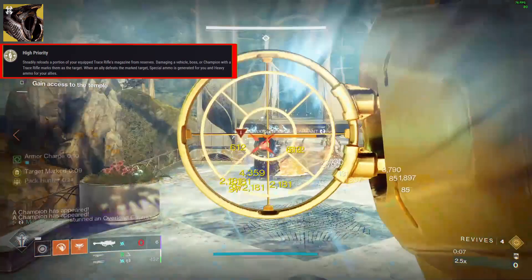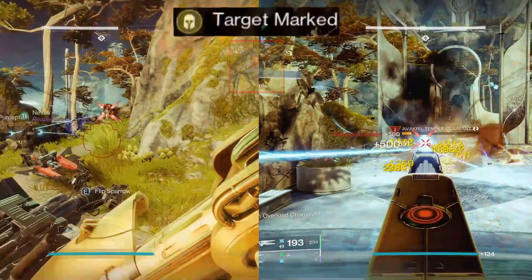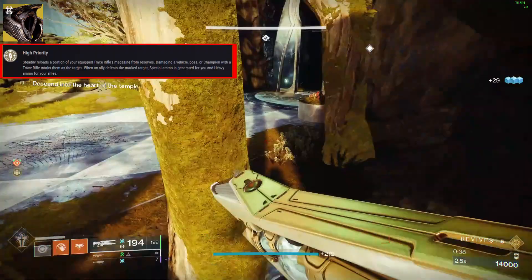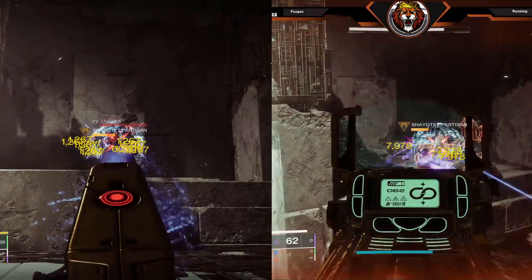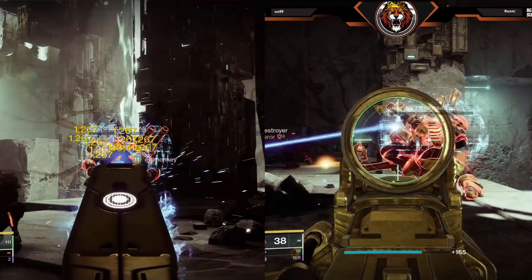Brief description of what the exotic does: it steadily reloads a portion of your equipped trace rifle magazine from reserves. It works really well with D.I.V.E., but you don't need to use it. When you damage a boss or a champion with a trace rifle, it marks the target. When your allies defeat the marked target, special ammo is generated for you and heavy ammo for your allies. The warlock gets back special for their weapons and heavy for their teammates.